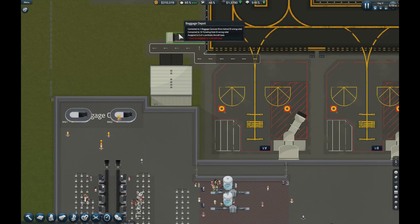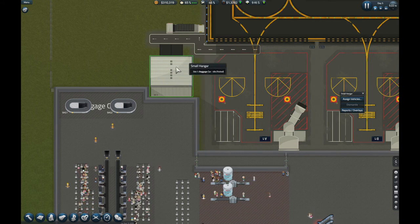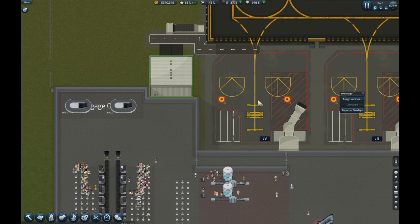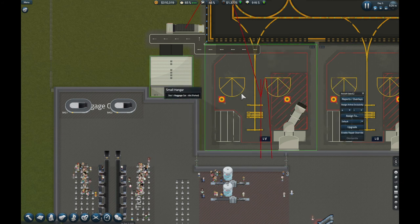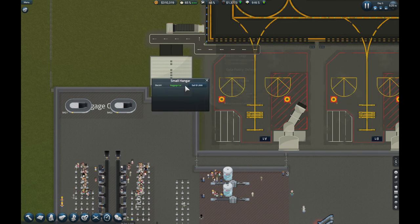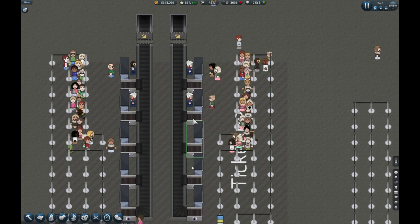When you finish making the depot, make sure you assign it to each of the gates otherwise it's not going to work. Also make sure you build your small hangar, and when you do, you need to buy a baggage car — just click the small hangar and press 'assign vehicles'. There'll be an option to buy one. I've already bought mine, so it says slot one baggage car, but if you haven't you need to buy one.